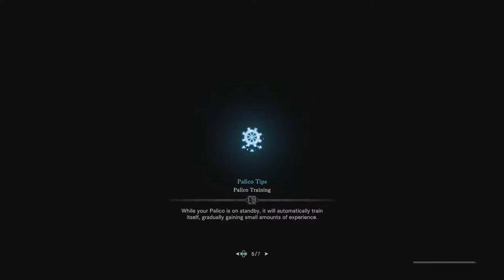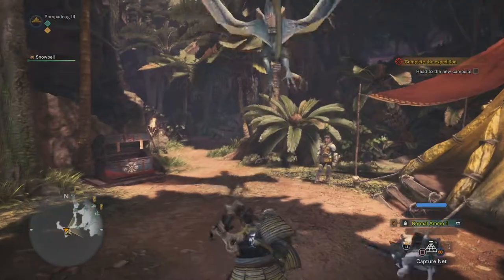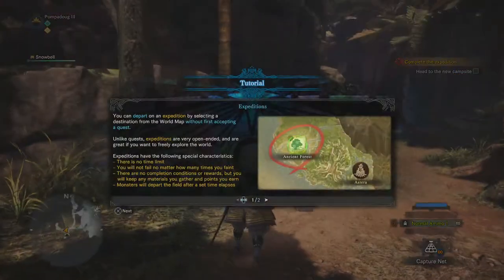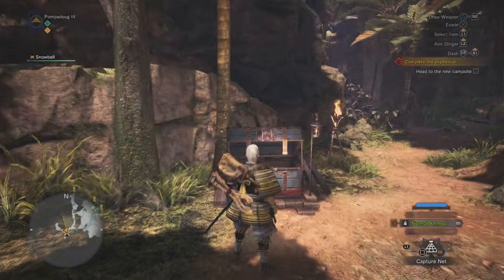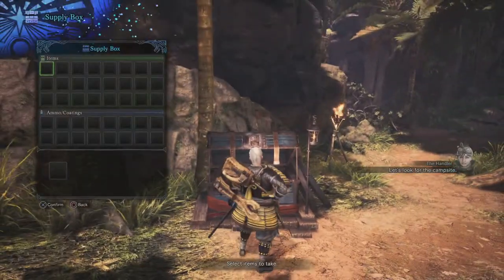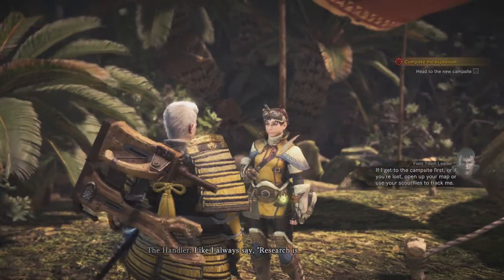Is this loading screen telling me to eat bugs? There's a specific bug you can eat that halves your stamina use. In the old games there was the bitter bug that had a chance of removing poison. I really want to see our Palico training on the side, like that load screen suggested — that would be adorable.